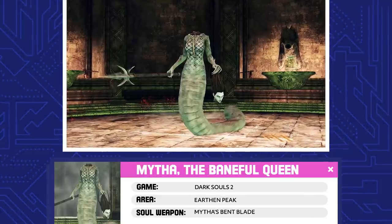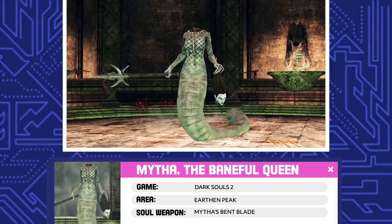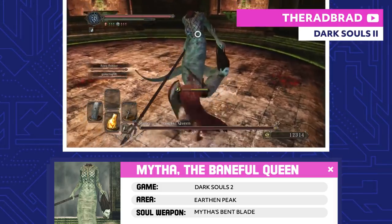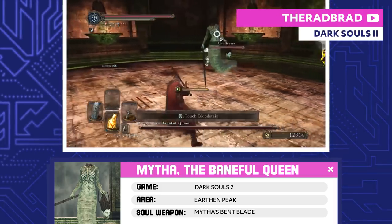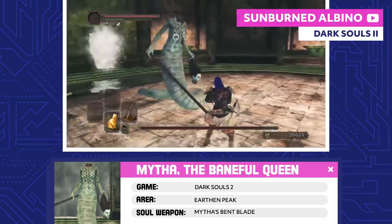Mytha, the Baneful Queen. When Mytha was human, she was engaged to a prince, but he ended up dumping her for someone else. To regain his affection, she started pumping herself with a poison that was supposed to increase her beauty. Naturally, it turned her into a serpentine monster instead.